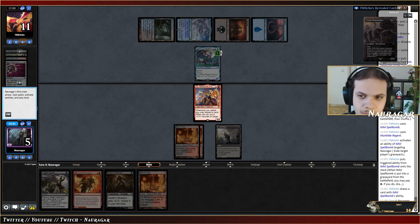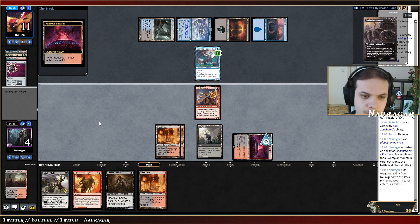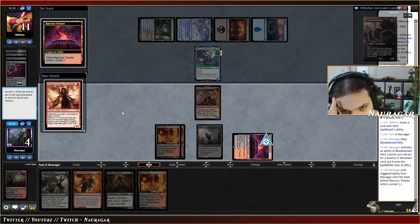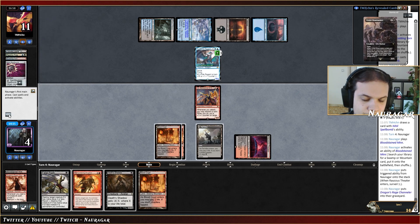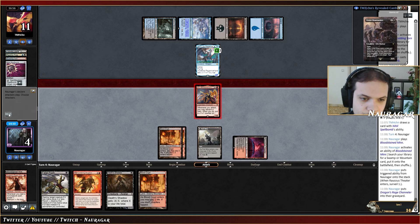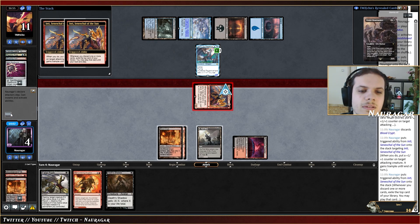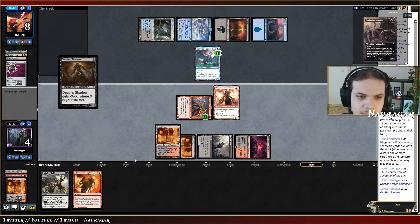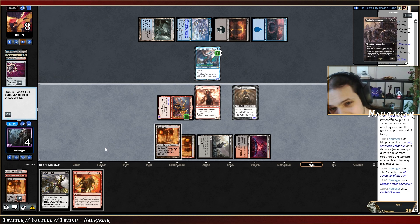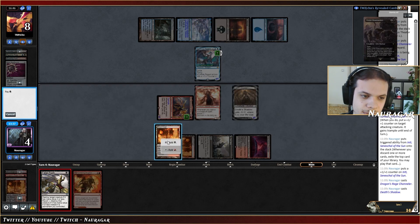We didn't get the topdeck we were looking for but I can still Surveil and look for good cards. DRC — that's a blocker. But we need delirium if we want to block with DRC and I'm going to lose so many creatures. I don't think that's our choice. I need a Bolt now — even if I get the Bolt though they're never going to block. We need Molten Collapse — that's our only out. Please Inti, do your job. Still got the DRC. They're going to block — play DRC, play Shadow, then Push now.